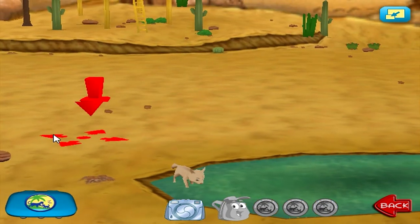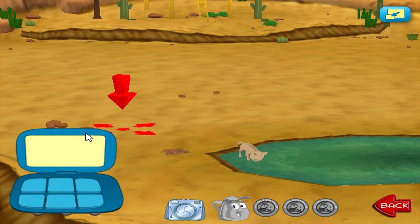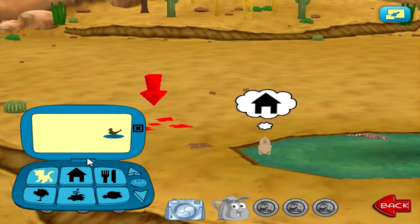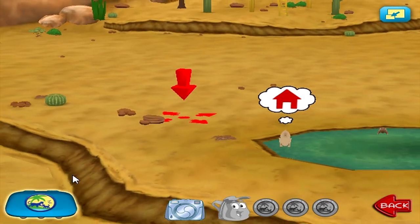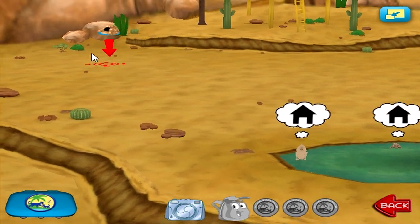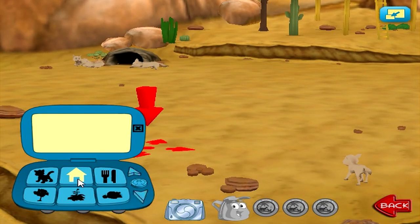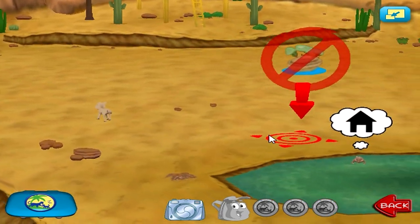Coyote! Yay! Animals — iguana! Awesome! Animal needs shelter — roadrunner! Good. Shelter — an animal needs shelter — coyote shelter! Alright! Shelter — iguana shelter! An animal needs shelter.